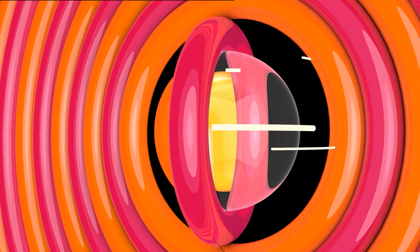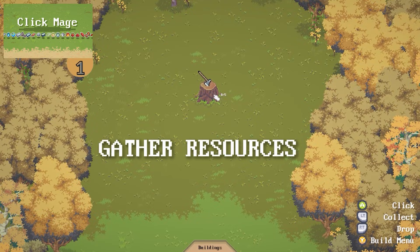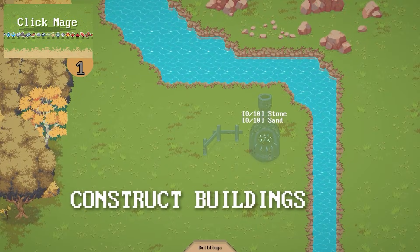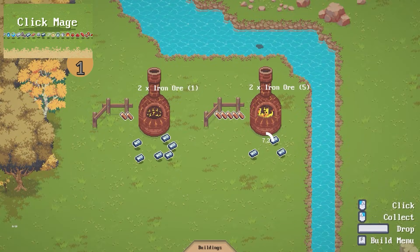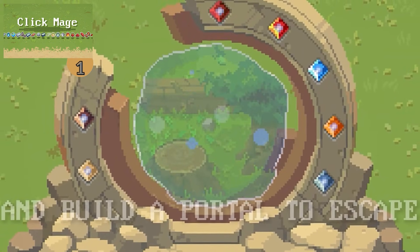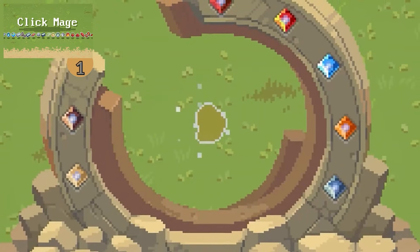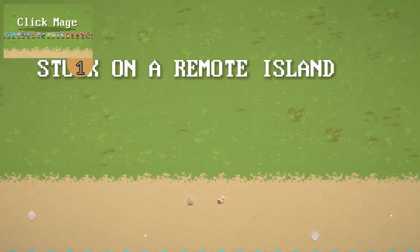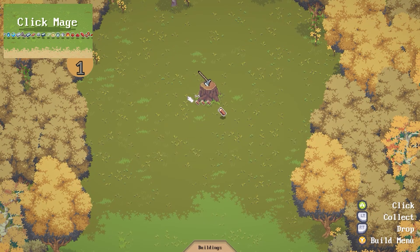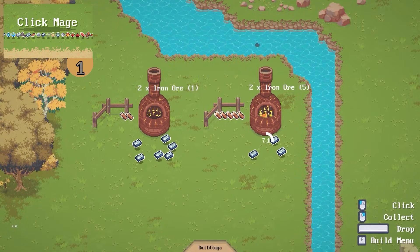And then at number 1, for my personal pick of the month, here's a really cool one called Click Mage. This one is all about resources — start with just a simple tree trunk, hit it to get some wood, then use that wood to construct some buildings. Process some iron ore into iron ingots, and keep going down the crafting tree bit by bit, making more and more complex items. Upgrade your clicking power so you can gather more and more. The game is really all about constant, iterative progression, constantly getting better and faster. Keep improving until you can build a portal and escape this island. It's currently got over a thousand reviews at very positive, so that's a great result.